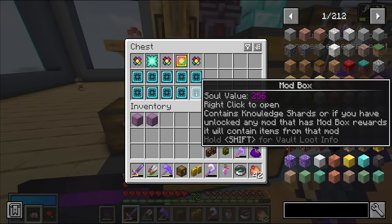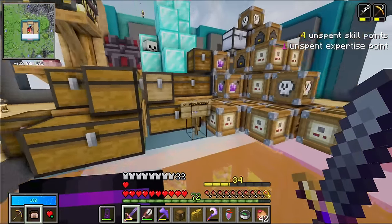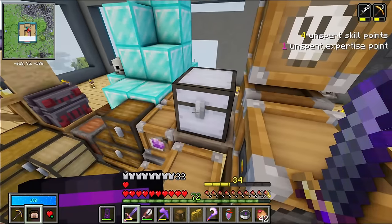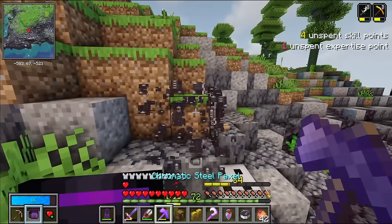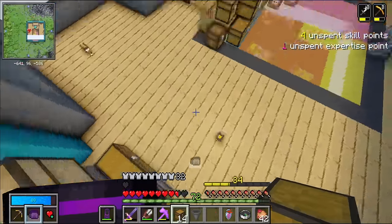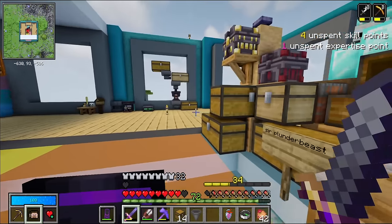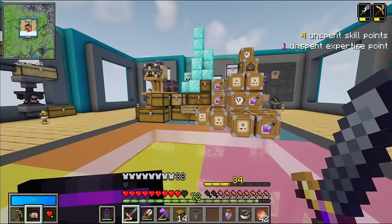I doubled up on the five modboxes — 10 now. The very adult thing to do is to pick up this scrapping machine and construct an actual scrapper. Meet Sir Scrapalot. A lot of vault gear can be scrapped and the scrap I get from it is useful — recycling is good. Good for me, good for you, good for the environment, good for Sir Plunderbeast. I have emptied my inventory, baked a cake and snacked. Oh, it's time.